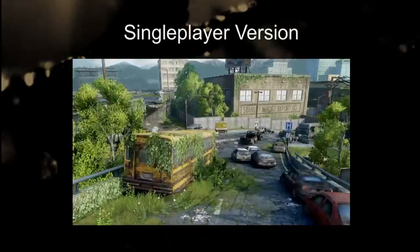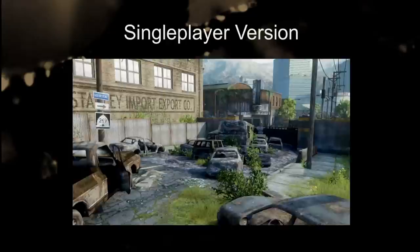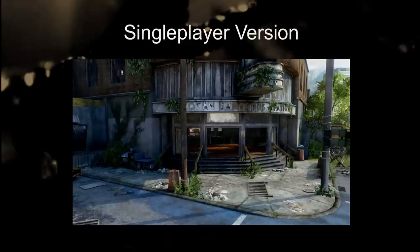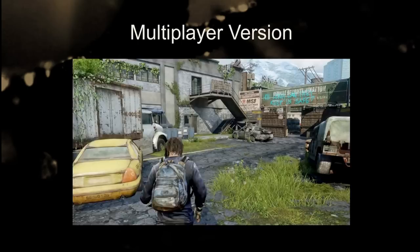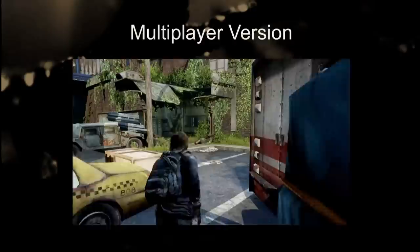This is a quick run-through done by Q-Train to show the single player version. As you can see in the middle, there's a lot of cars you have to walk through and then proceed inside the bus station. And after the bus station, Joel and Ellie will see giraffes. This is the multiplayer version — it's very different from the single player. On the left side there's a hospital building, on the right side there's the bus depot, and the street is all clear. There are some sight blockers, but you can go through pretty smoothly.